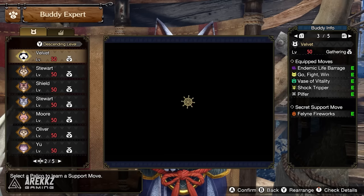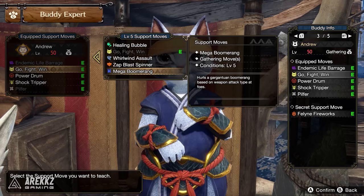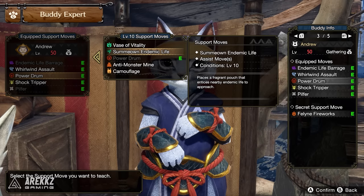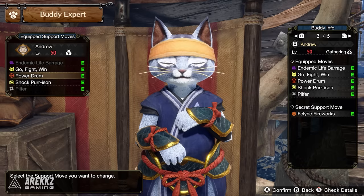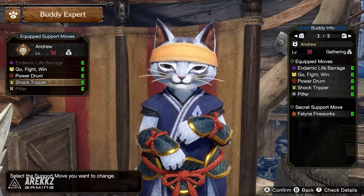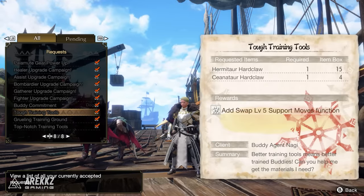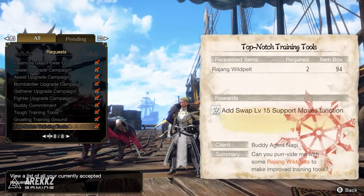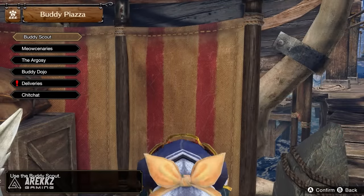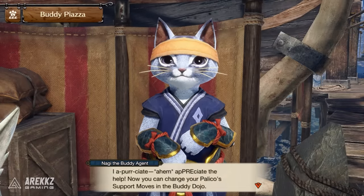Worry not, because as you progress through the master ranks you will actually unlock quests from Nagi the buddy agent to swap your level 5, 10 and 15 support moves for your palico. Once you've done these quests — which are quite easy, such as getting a Hermator and Cenator hardclaw, or slaying 8 master rank rachnoids in the wild pelts — you can customize the support moves of your palico to whatever you want.